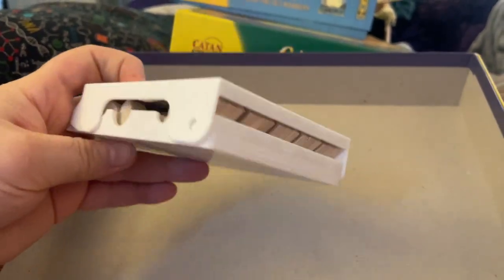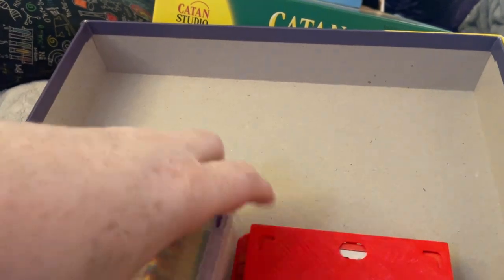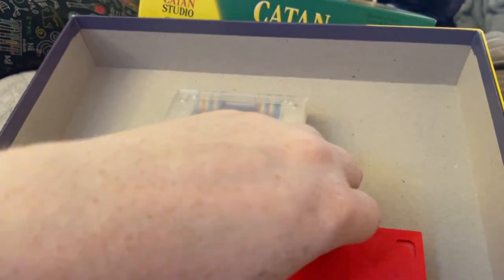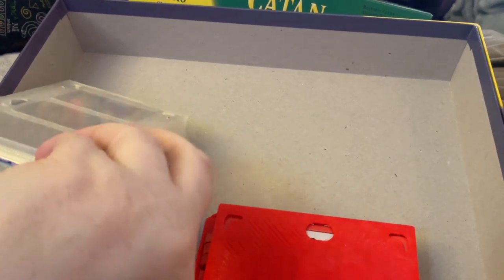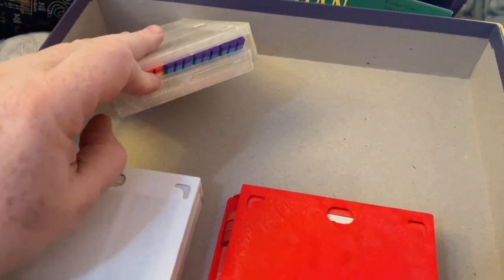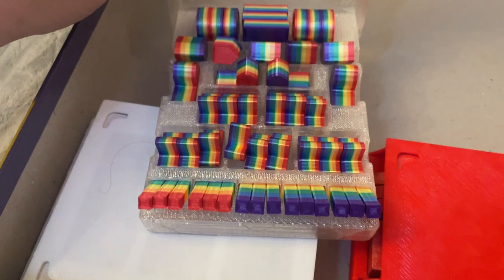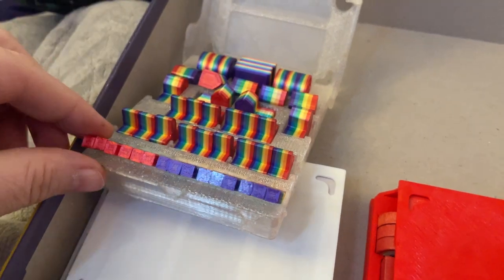I'm putting in my player piece organizers. These are the ones that Smeet made me. As I start with this, this is a clear organizer that Smeet made me, and then Saga 13 Workshop made the shiny rainbow player pieces. I was gonna get it off of Smeet, but he's really busy and not doing so much with custom rainbow multi-color setups. Isn't this amazing?